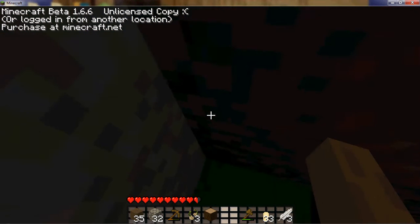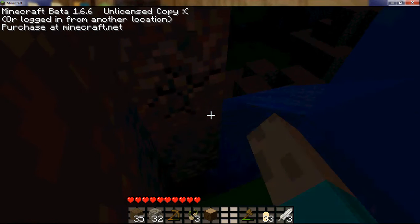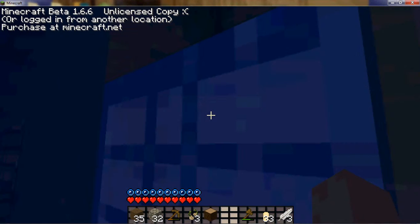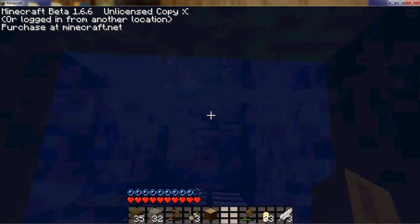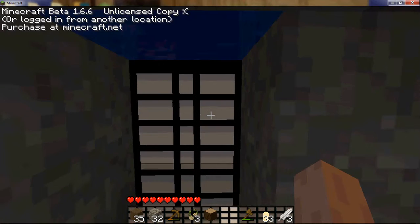Look at this. Look at this. Here's my door. Here's a hole. Look. The water is not going to be found in the house. If I find my door, the water will come in.